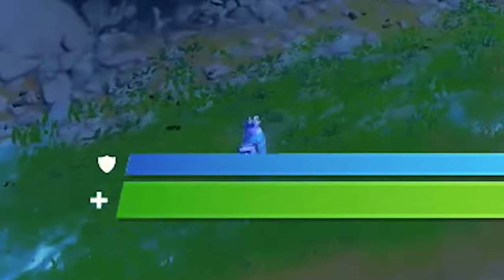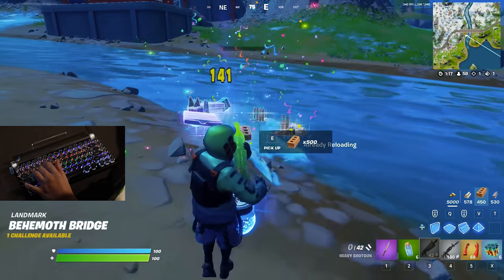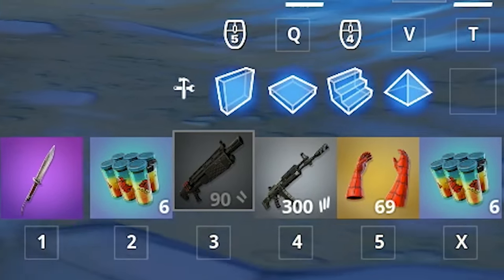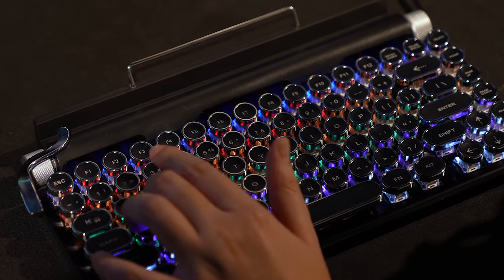There's another llama — what the hell is going on? Thank you for that loot. We got 12 chili chug splashes, but we've just got terrible weapons. Who we got in Tilted? Got a lovely typewriter for one of you guys.